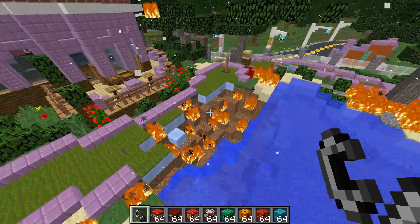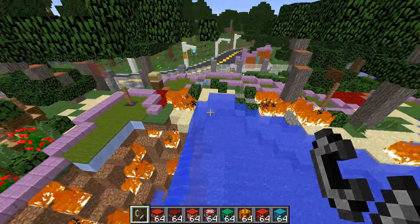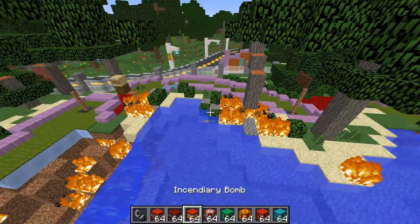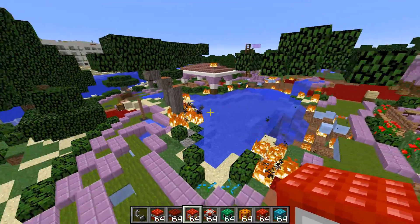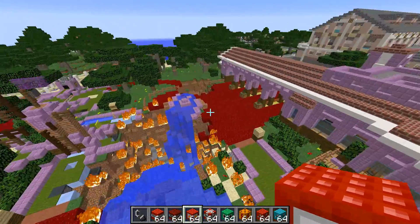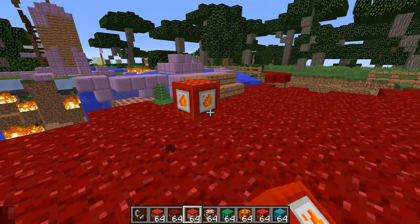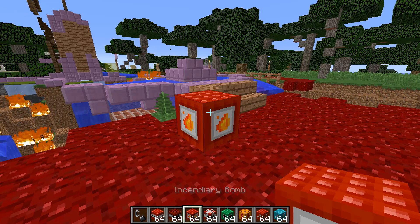It gets rid of some of the water apparently — that's pretty awesome. As long as you're in the water you're not going to get damaged by it, apart from the actual explosion. That is absolutely epic — look how much area it's set on fire. We've already destroyed most of my mini golf course.